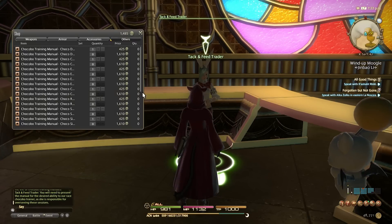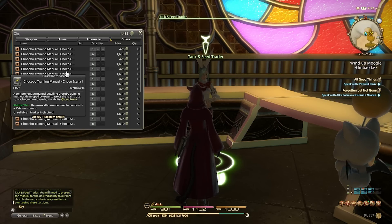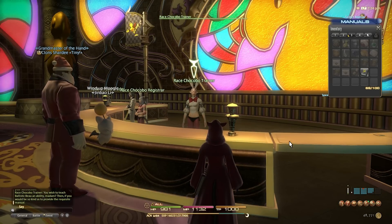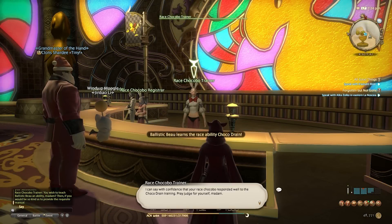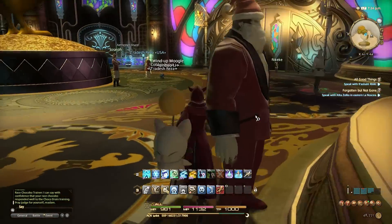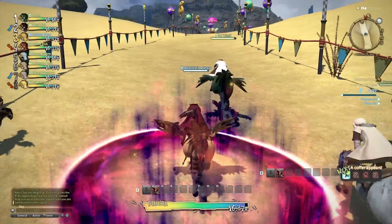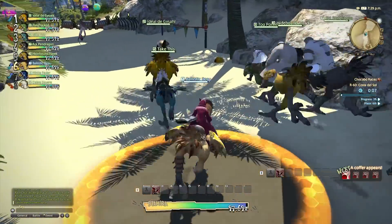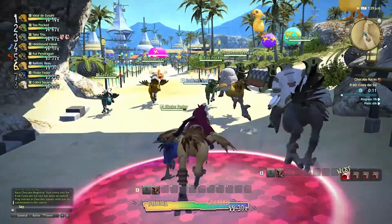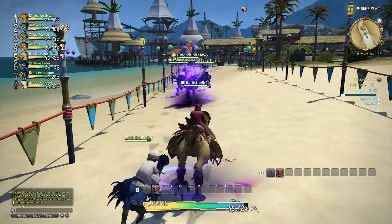If you want to learn a specific ability, you can buy that in the form of manuals from the Tack and Feed trainer, then head back over to the race Chocobo trainer to learn it. As you can see here, I swapped Chocoreflect for Chocodrain — personally I didn't feel I was fast enough to use Chocoreflect, and at this stage of my racing career I wasn't getting hit with too many adverse effects from other Chocobos. I felt draining people's stamina and being a bit of a saboteur was more up my street. It's basically down to your personal taste and racing style as to what ability you teach your Chocobo.